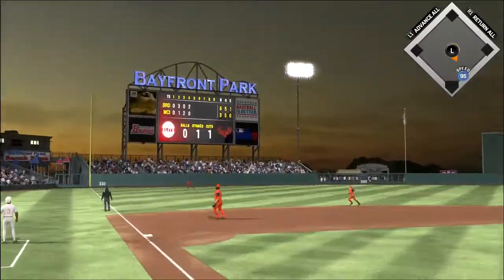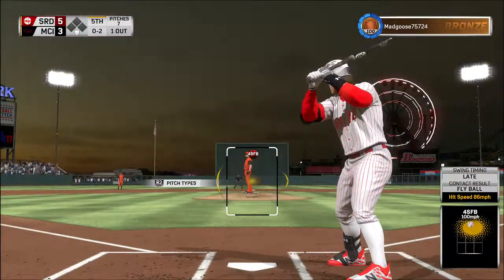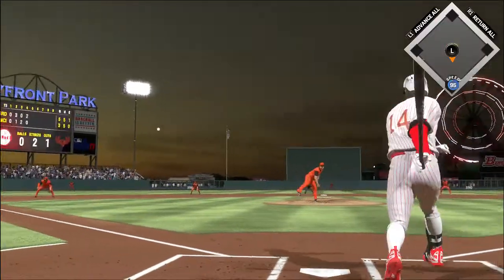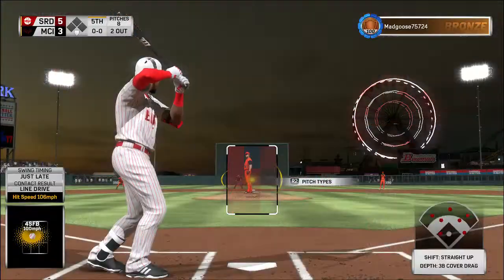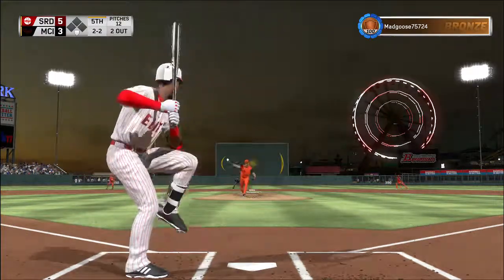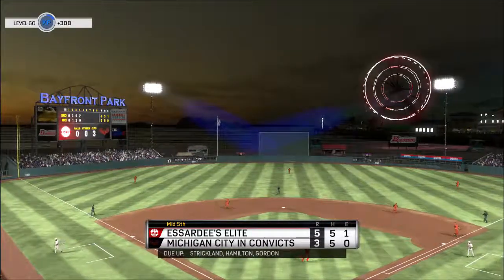A ball hit in the air but in play — perhaps down the line, and they can't run it down. Two quick strikes, now the 0-2. Slapped hard the opposite way but pretty much right at the left fielder as he takes it in for the second out. 2-2 here — he struck him out. That's the third time he's fanned in the game.